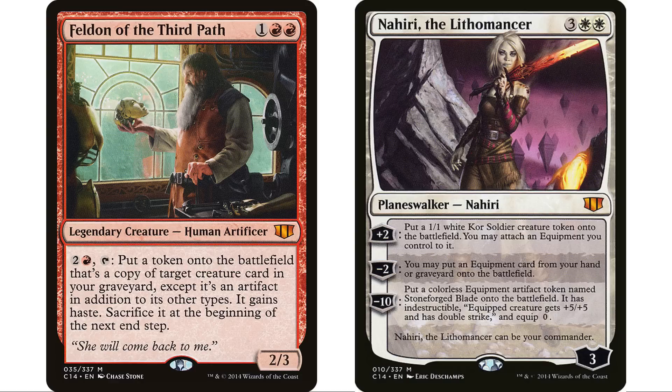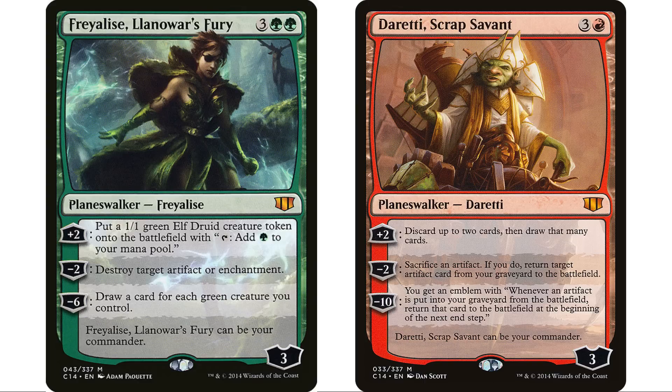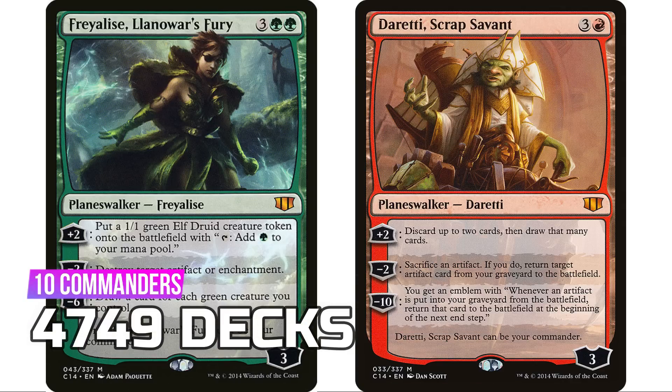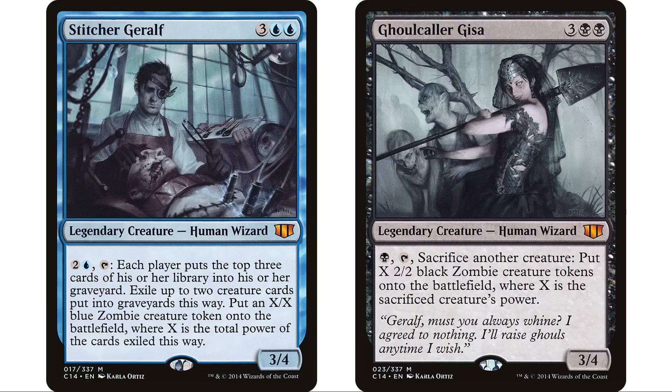At number 36 is our first Commander set — Commander 2014 — which is far and away the least popular Commander set. It has 10 legendary creatures and famously introduced planeswalkers as commanders. The idea was probably really exciting at first but maybe people got tired of it quickly. Only 4,749 decks — pretty terrible for an actual Commander set, and a big part of that is probably because all the commanders are mono-colored.